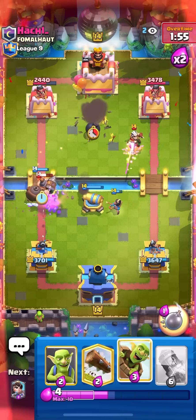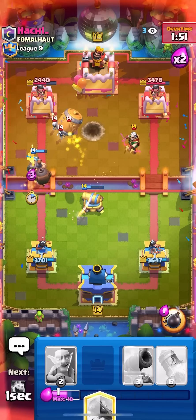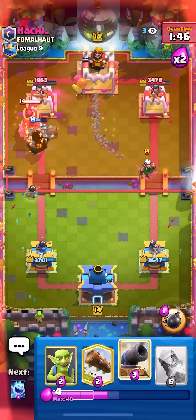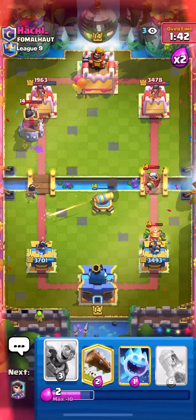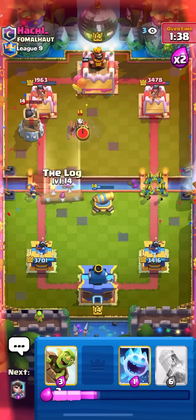Going for ice spirit then mighty miner to keep my princess alive. Going for barrel, going for princess at the bridge as well to keep up the pressure — bomb tower. He has to log — yeah that was a bad log, that doesn't hit my princess. Gonna cannon on the marcher then go for goblins on the miner.